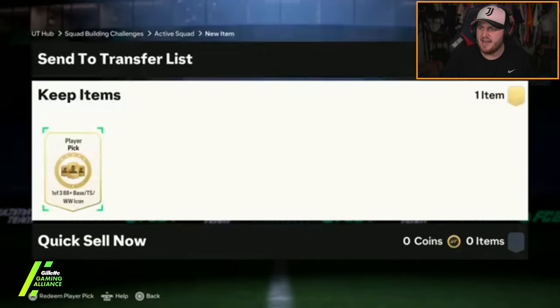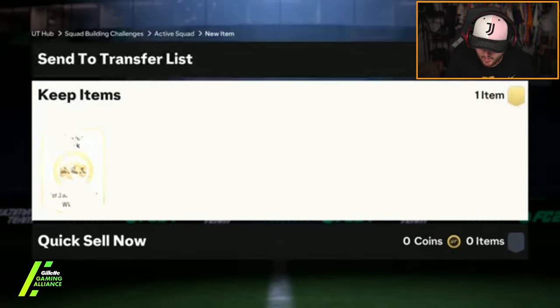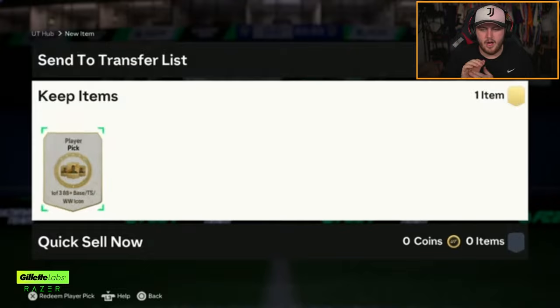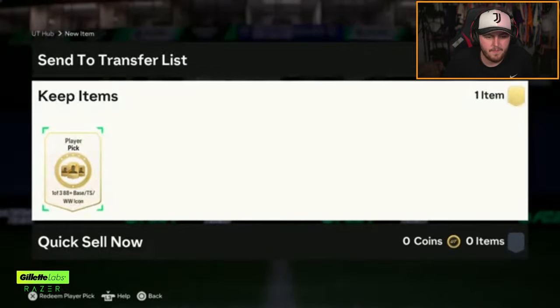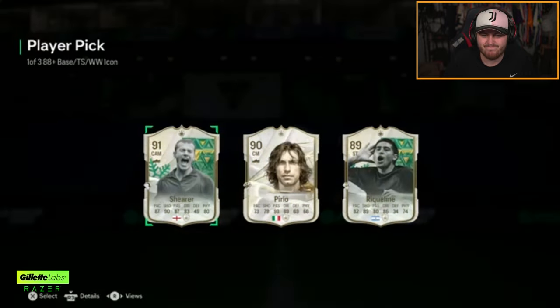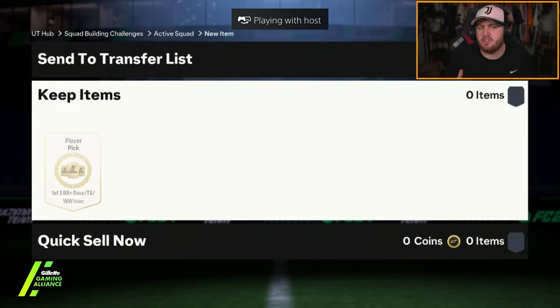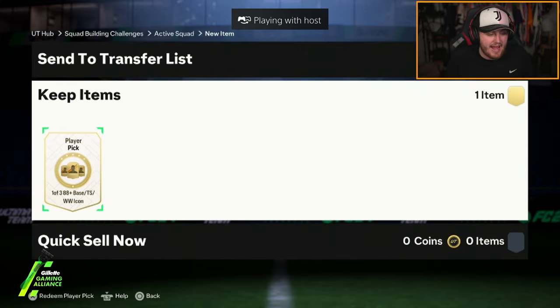Fair enough. Next icon pick. That's not great. If that was a Winter Wildcard roll, we'd probably be laughing right now. Buddy's icon pick next. That absolutely reeks. Last icon pick of the video — then I've got a couple of clips to show you. Hopefully we can end off the icon picks today with something really, really good.